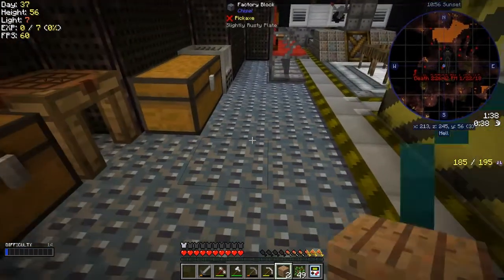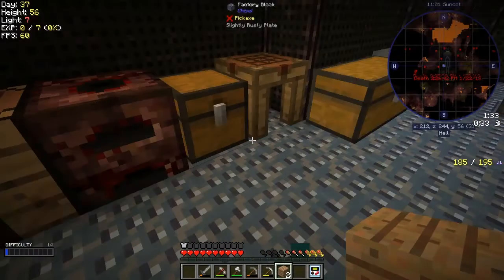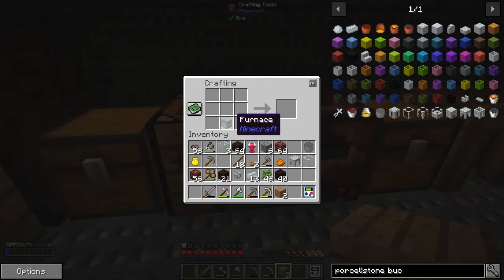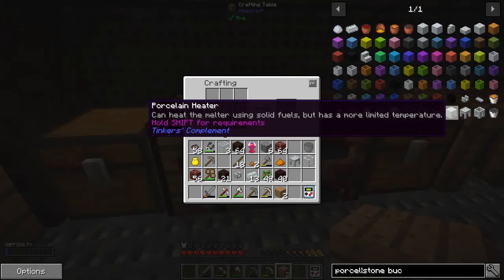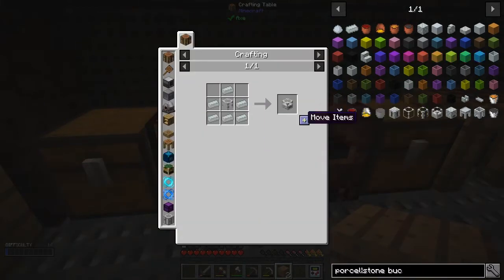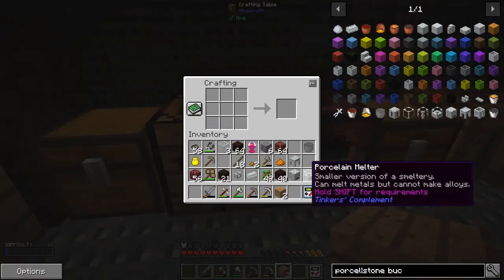After all this death and destruction, we should be able to make the next two components. It takes quite a lot of effort. We need to make a standard furnace - like that. Then around the furnace we put - let's check the recipe - it was the heater. Like that, we can make one of those no problem. So the last thing we need is the melter. I could do that with one block free - I've got the melter and the heater.